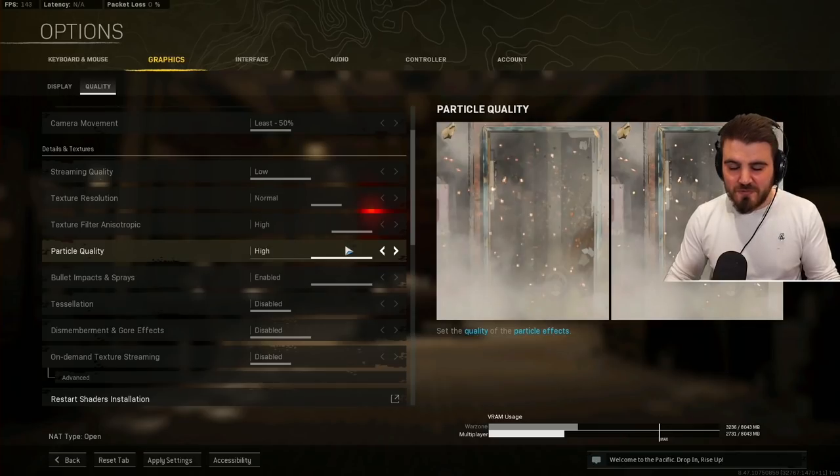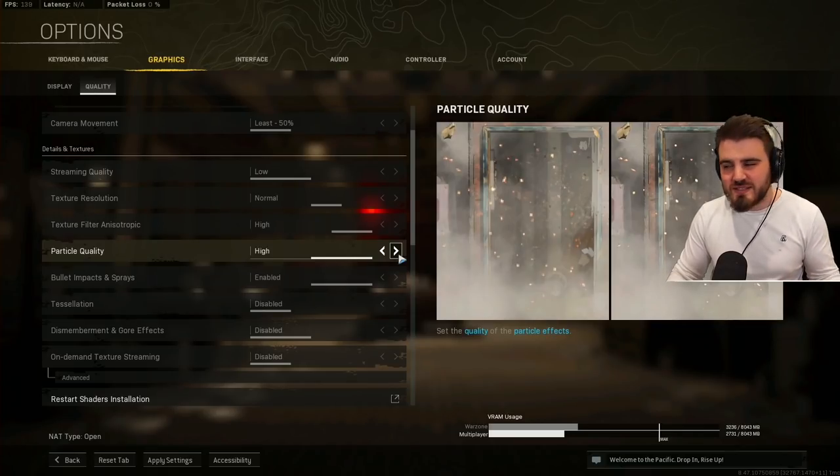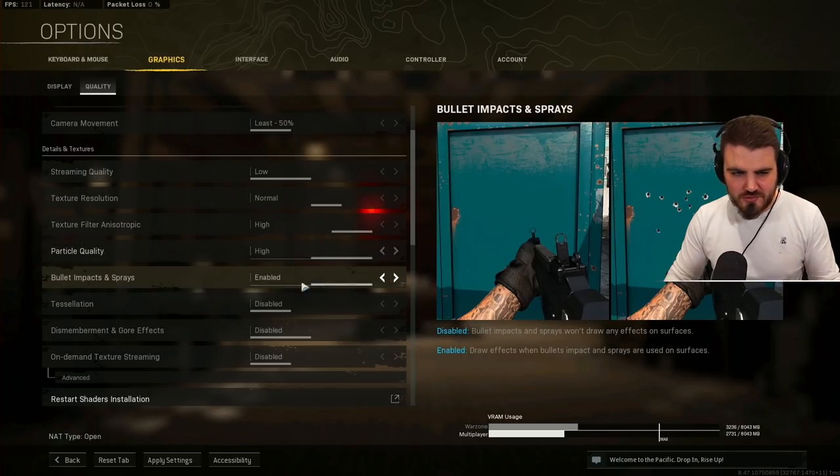Particle quality — for the longest time, having particle quality on high actually increases your FPS. We don't know exactly why, but we can only trust the data, so keep particle quality on high.